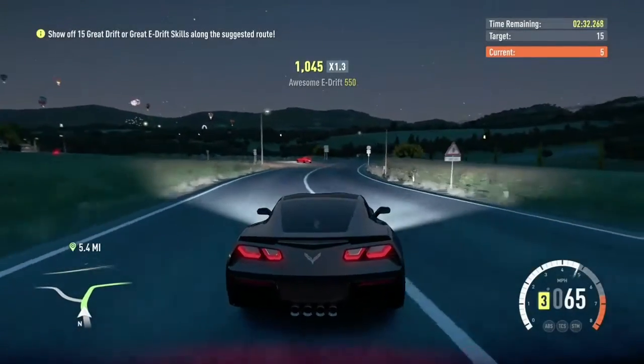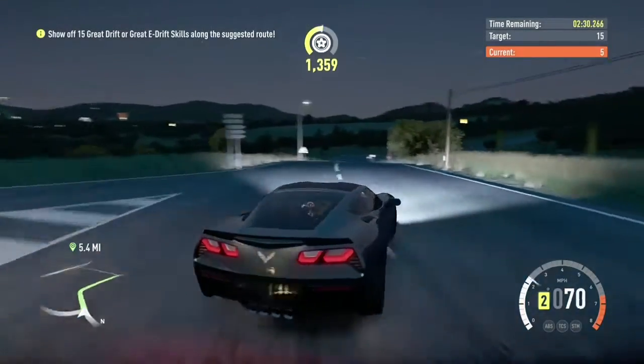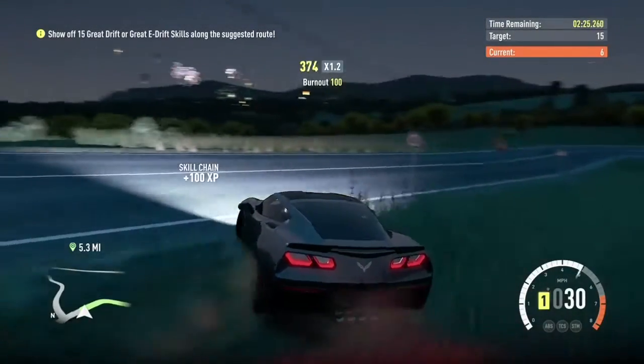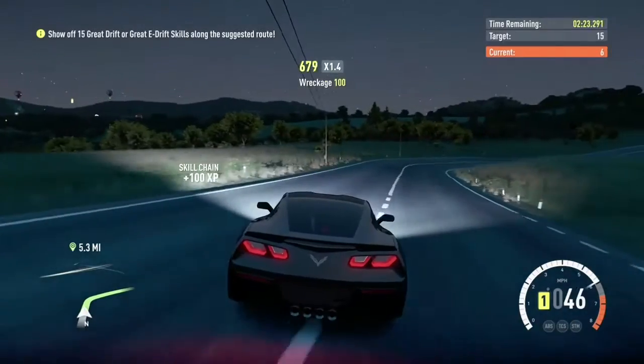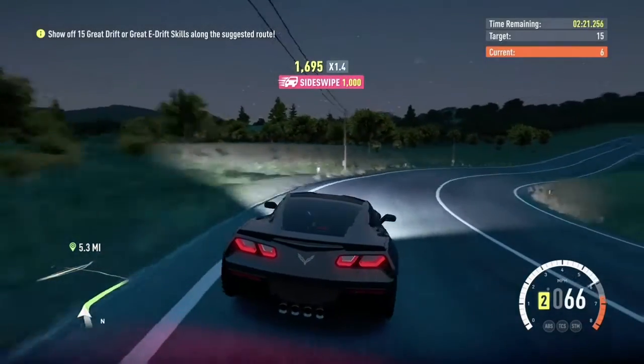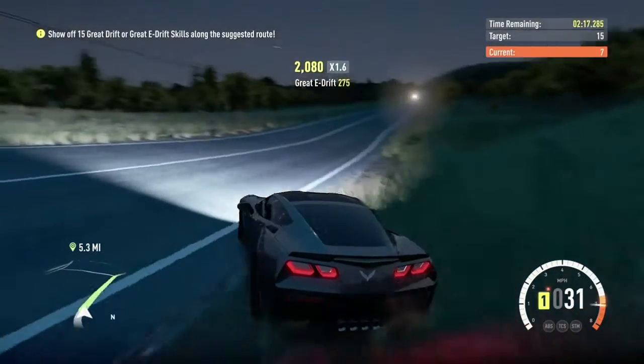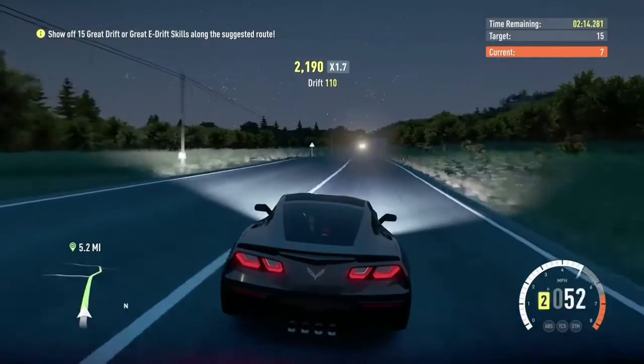Honestly at this point you're better off doing it where it's open like this, where you can actually go off into the grass, because towards the end of this route you end up in tunnels and other stuff you can hit — whereas if you hit it in the middle of drifting you're not going to get the great drift or great e-drift.